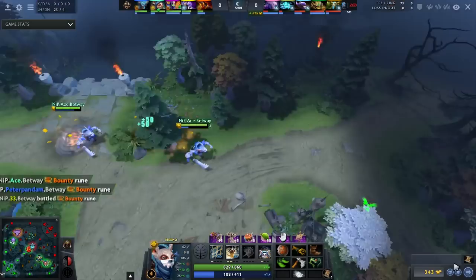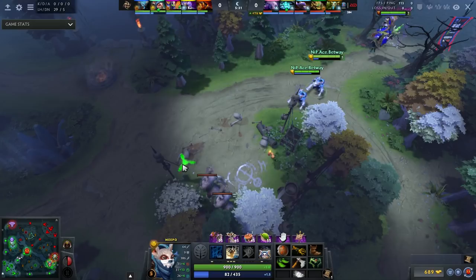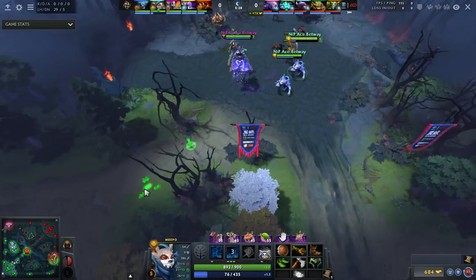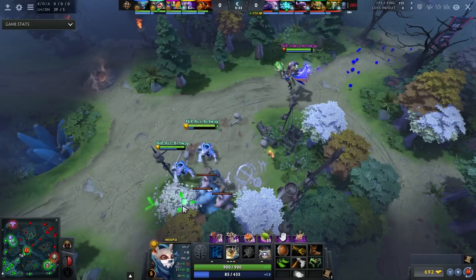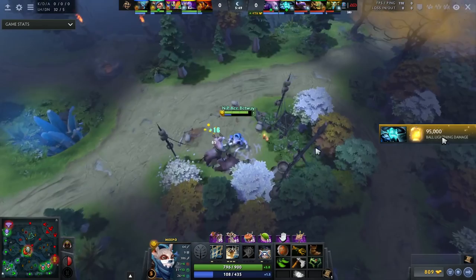It's very important that you're using both your Meepos to secure CS. Notice he hits creeps with both Meepos at the same exact time — this makes sure he's not going to get denied. It's very common to secure CS this way. The sidecamp frees up with level 3 Poof and his Wraith Band, and he goes and takes it. He even uses one Meepo to pull since he's solo laning at this point. He only got one range creep, but that's still a whole range creep denied.